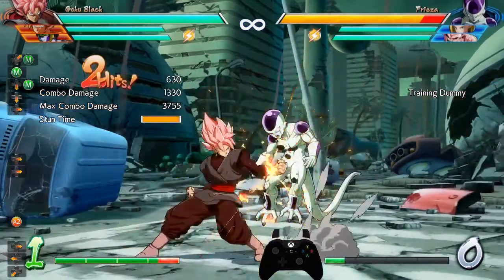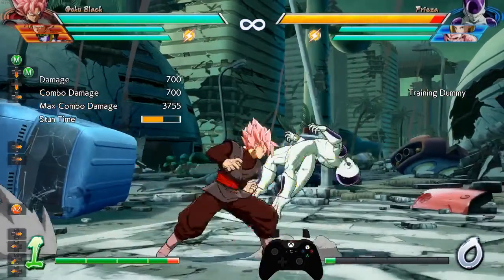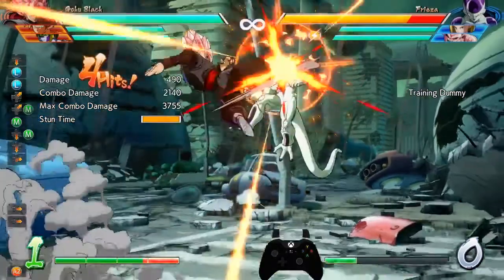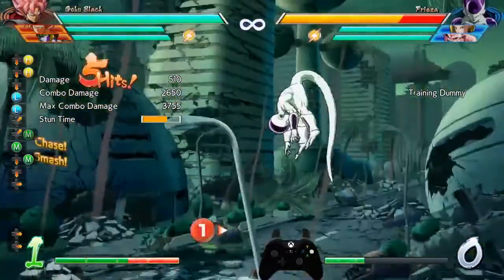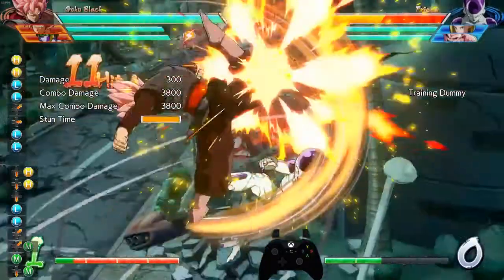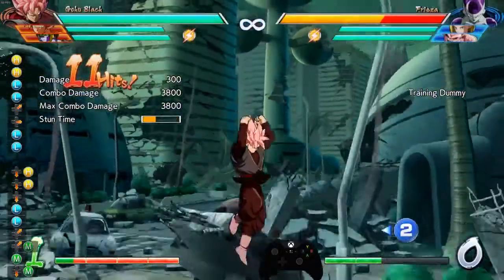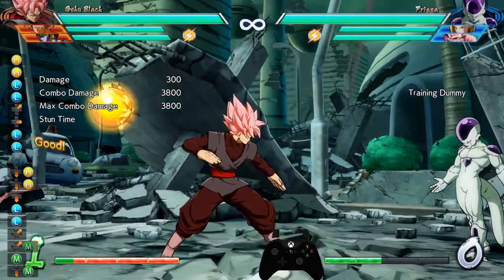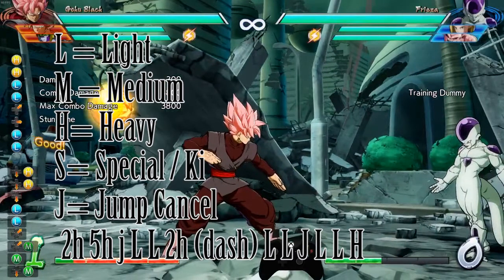After both mediums, you want to do a jump cancel. A jump cancel is where you jump towards the opponent after a hit. Following this, you're going to do two lights and then a down heavy to knock him up into the air. Hitting B a second time will cause you to dash. You'll do two more lights, a jump cancel, two lights, and then B to smash them back down to the ground. The text notation for this combo will look something like this.